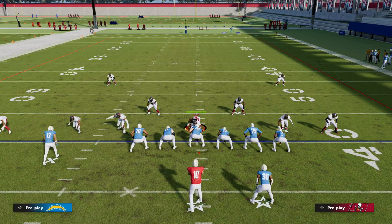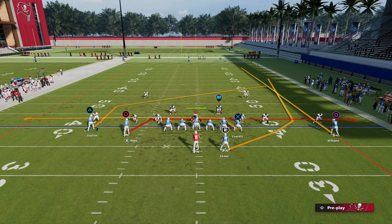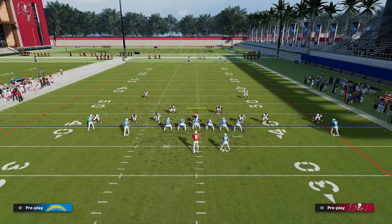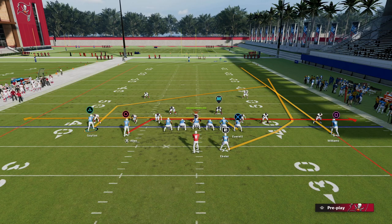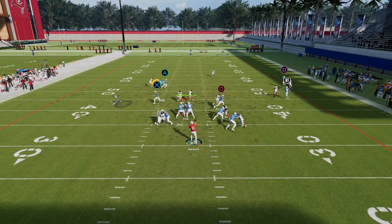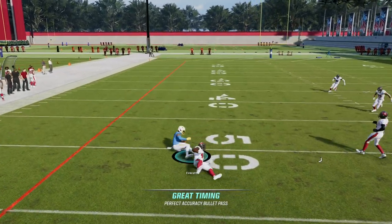What we're looking for on this play: we look to our running back first as our quick snap read, then we look to our mesh, and then we go to the post route about that time — that's when it will be coming open. Looking to our running back here — not there — but you can see our drag to the tight end is wide open.